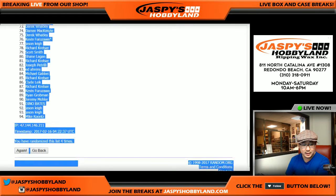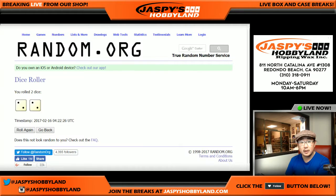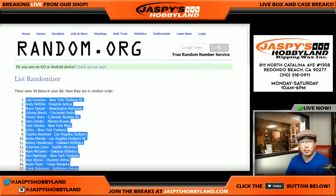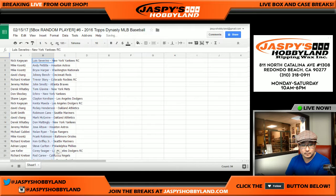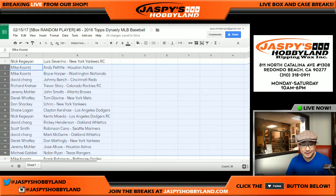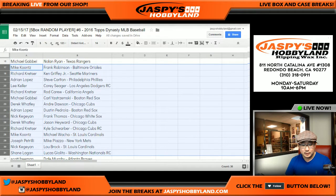After four randomizations, we've got Nick Kaye in the pole position and Mike Koontz in the last spot at 94. Four times for all of the players — after four times, we've got Luis Severino on top and David Price on the bottom. Luis Severino haunting us. Nick Kaye with the coveted Luis Severino spot. I'm not going to read all this — there's 94 of these. You guys will just see yourselves.